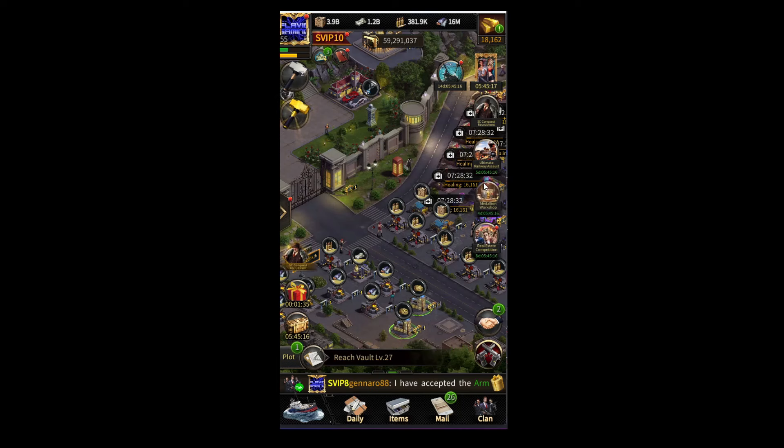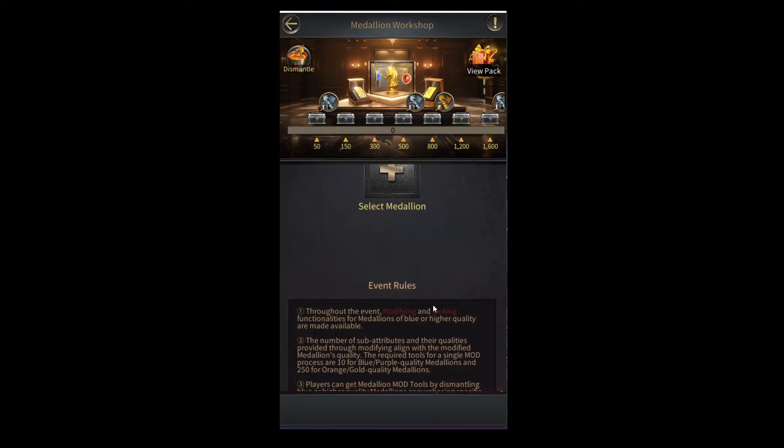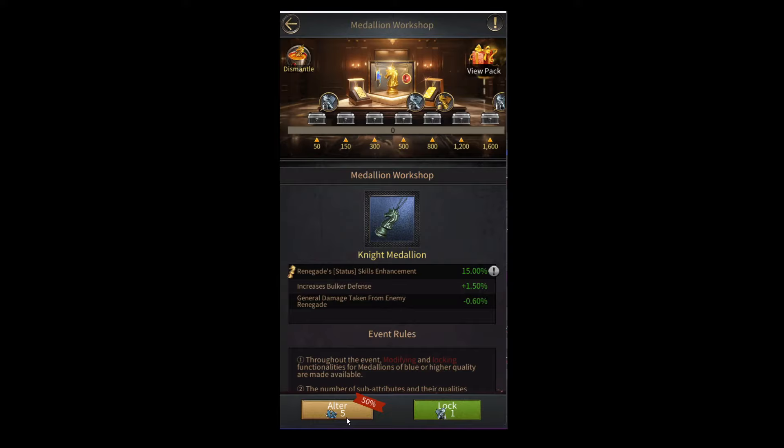In today's video, I'm going to be talking about the new medallion event that they just added to the game. In case you don't know, this event allows you to modify the attributes that you get on your medallions. All you need to do is select any medallion that you want to modify and then simply use the medallion modification items to modify your medallion.